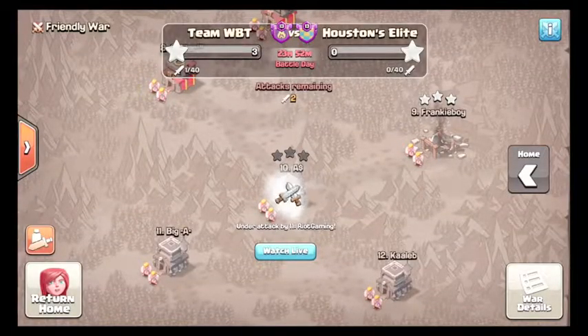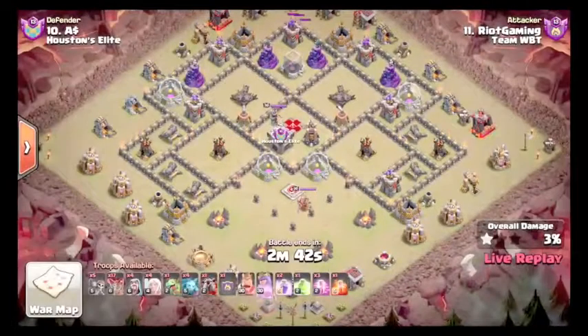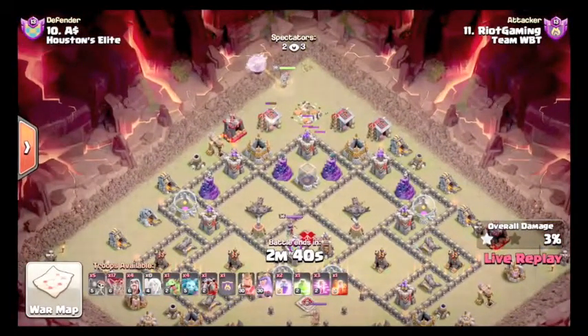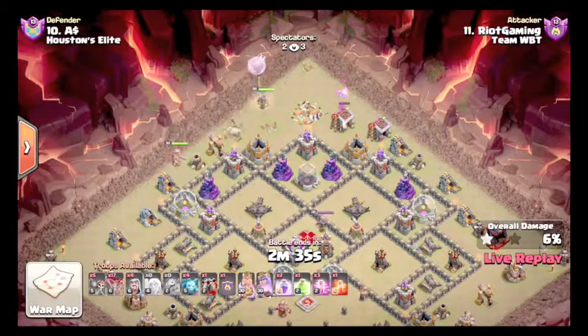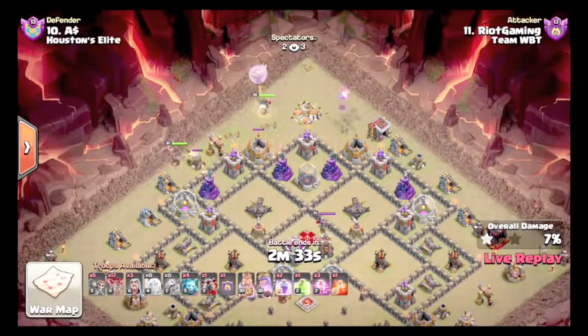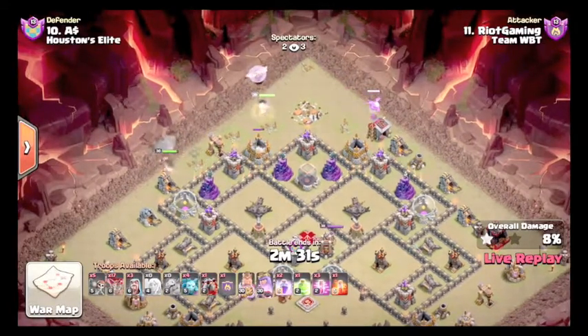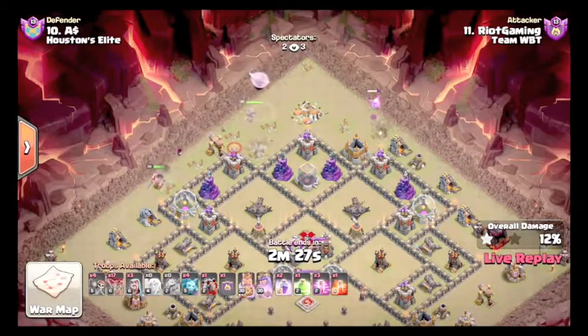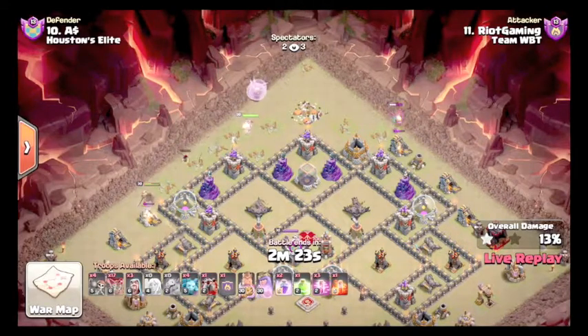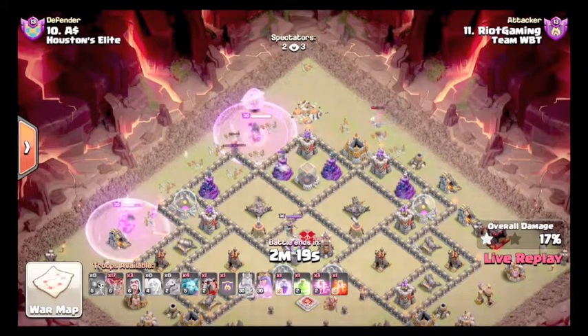Back in with another live and it is Riot again. We are a little late — he just got the Town Hall. Starting his Queen Walk here again, using the Baby Dragon to funnel her, and the King. He's probably going to use the jump to jump the Queen in, or wall break in and then jump. Going to wall break in. Once Queen steps in, Queen uses the Rage for the wall breakers.